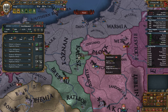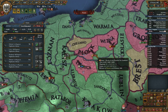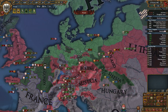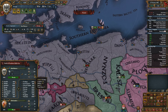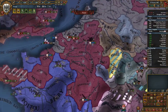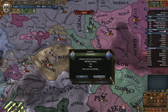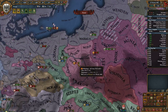We cannot intercept them, but let's chase them down anyway. Our navy engaged the Spanish fleet — no leader, equal morale. They have some light ships, mostly transports though. We'll lose a couple boats, but we'll kill far more than we lose.